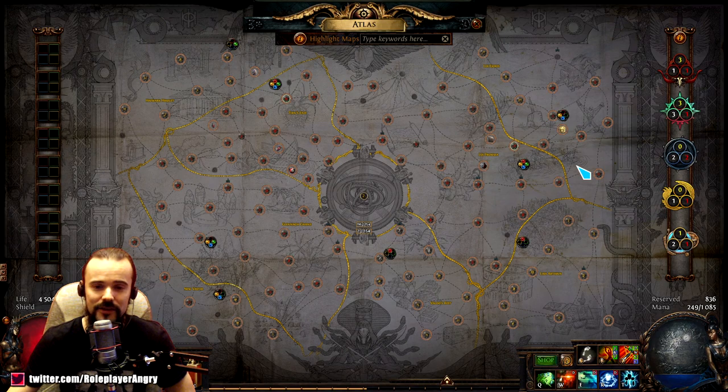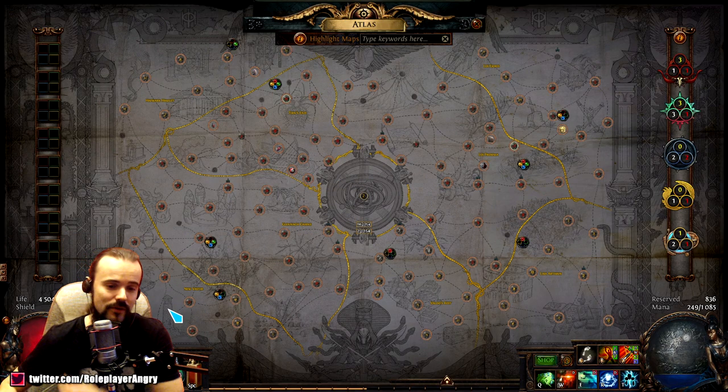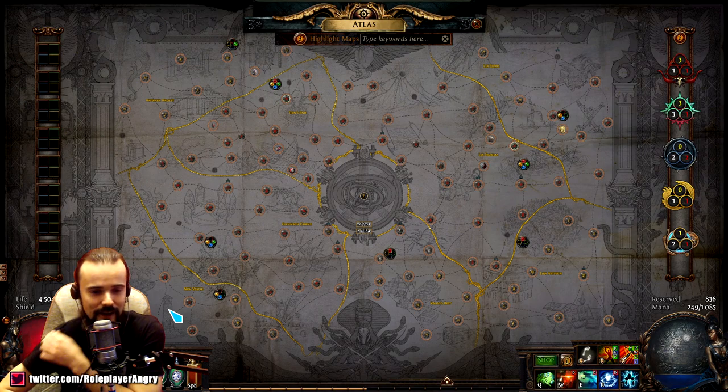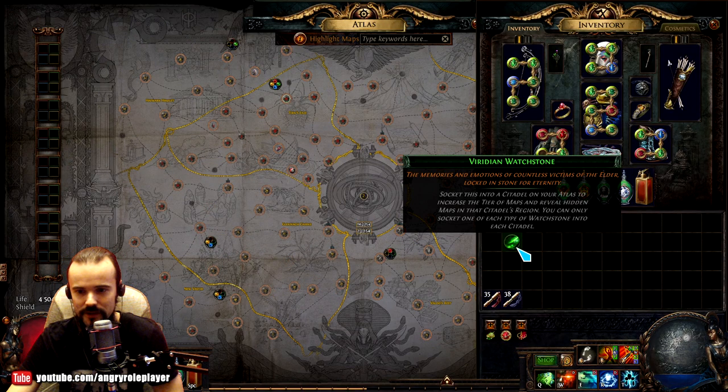So what do you do? You start in the center and everything is white, and your first quest is to find the Conquerors of the Atlas — they are hiding in the corners of the atlas. What you need to do is start doing maps nearby and progress a little toward the corner. This is where you will find your first boss, and by killing the boss you drop a thing called a watchstone — this is the watchstone.